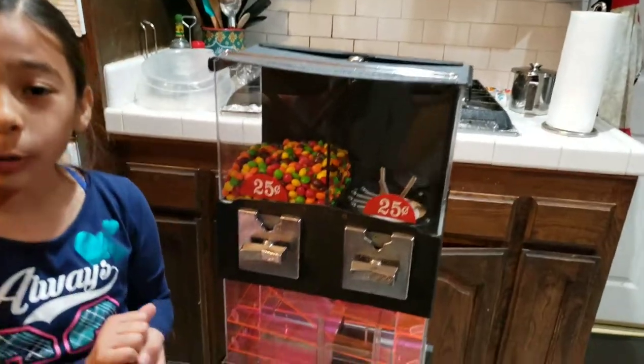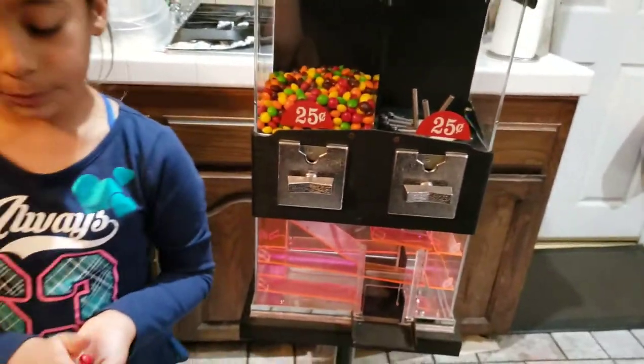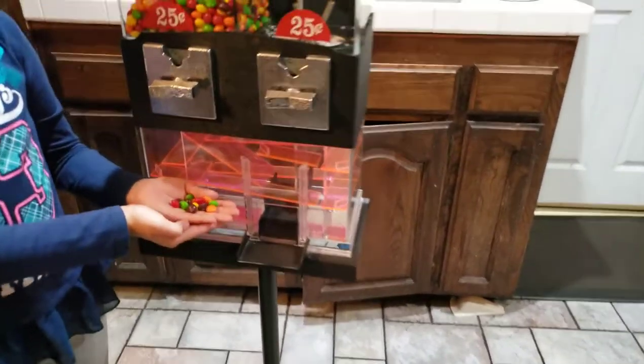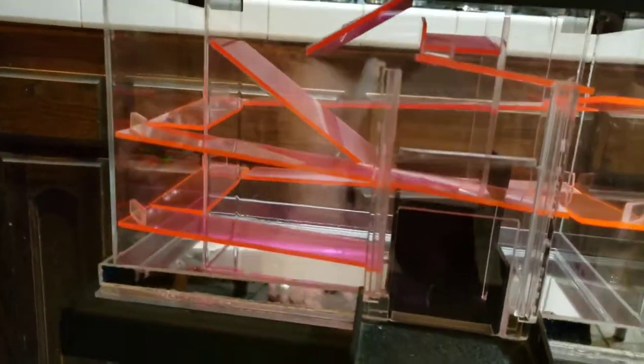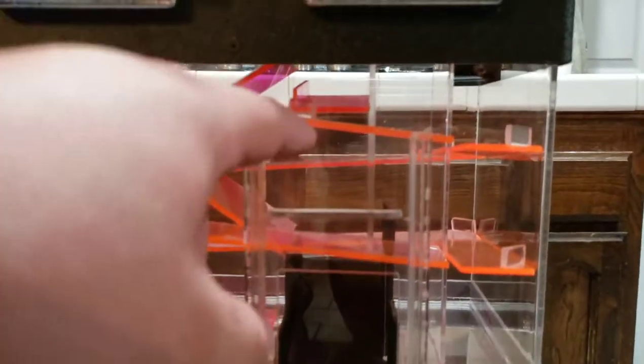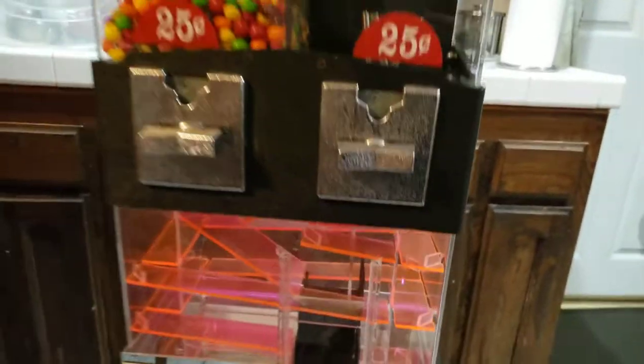Awesome! All right, so there we are — nice machine, nice little design. With the Skittles, it comes down through here, slides down and drops there. For a gumball, it'll go here, go all the way down around, keep going and spinning all the way till it gets there.